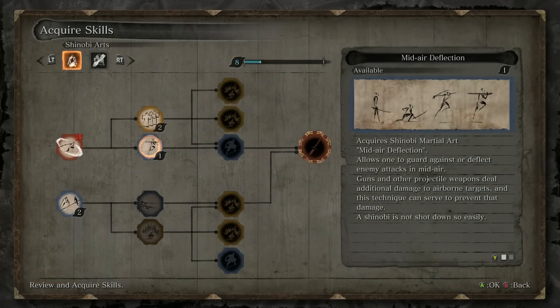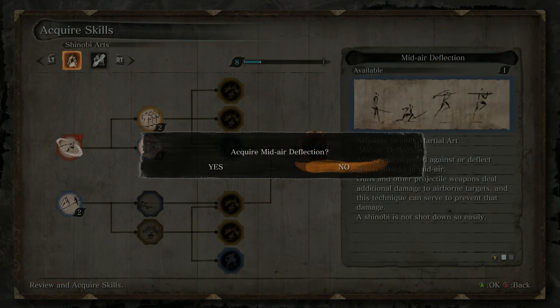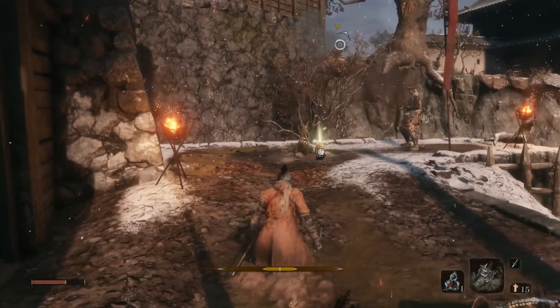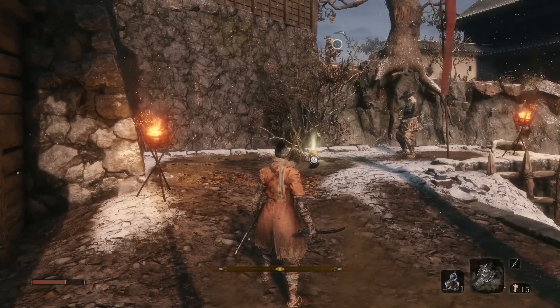Next we have the Mid-Air Deflection Technique. A shinobi spends a lot of time in the air, so it's a good skill to be able to deflect attacks when airborne. To use it, simply press the block button when in the air.